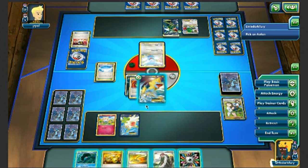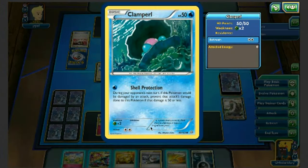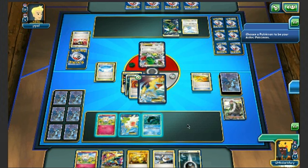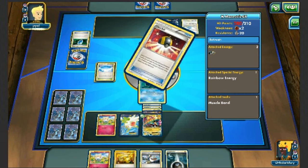I'll bench the Clamperl, put the Rainbow on Aegislash, AZ the Shaman, play it back down, and we have Mega Manectric. I'm thinking about Mega evolving but I don't want to just leave it there if it gets knocked out. I play Escape Rope, promote Clamperl, and Mega evolve — I want to get Mega Manectric into play right now as it'll be crucial. I know I should have knocked out Swablu but this felt like the safer route. We can always Lysandre Altaria later.